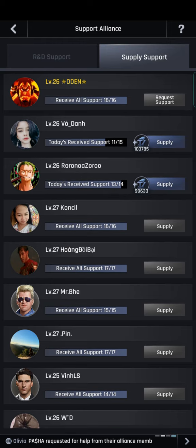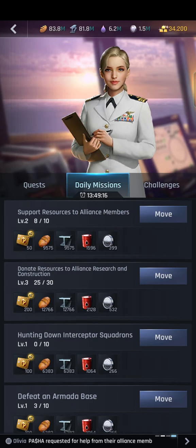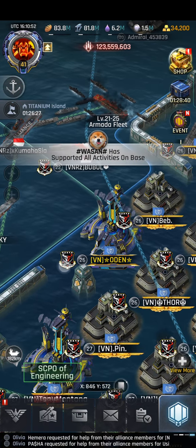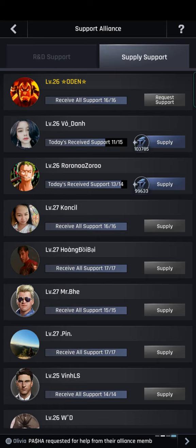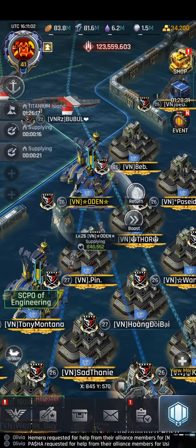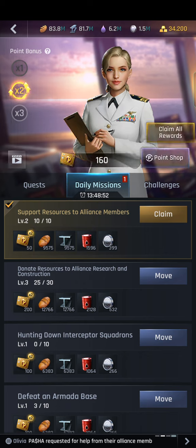For example, this one only needs one iron and the other only needs four, but I still need to finish the support resources to Alliance members mission — I need seven. So this is how you do it: you send the support, and then you return it. As you can see, I've now completed the daily mission.